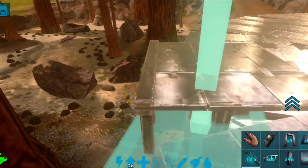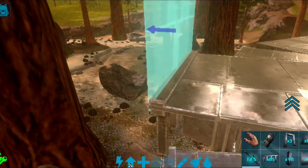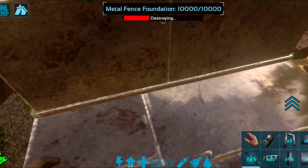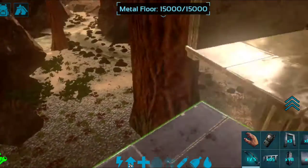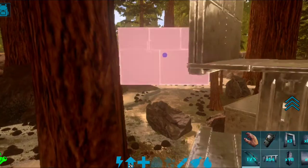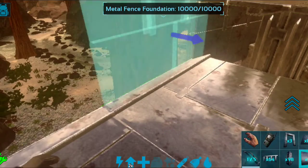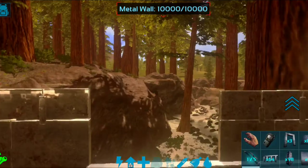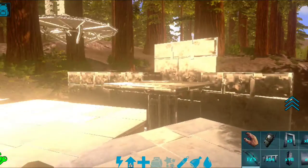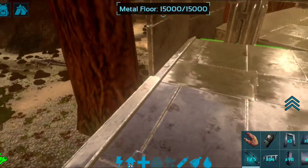If you want extra protection you can double wall it. Put fence foundations all the way around and on top of the ceiling edge, then run your walls facing out — double walls. Destroy the metal fence foundation after and the walls will stay. You can also hang walls down on the same side facing out. This will cost a lot more — you'll need hundreds of walls even for single walling — but double walling is definitely better.